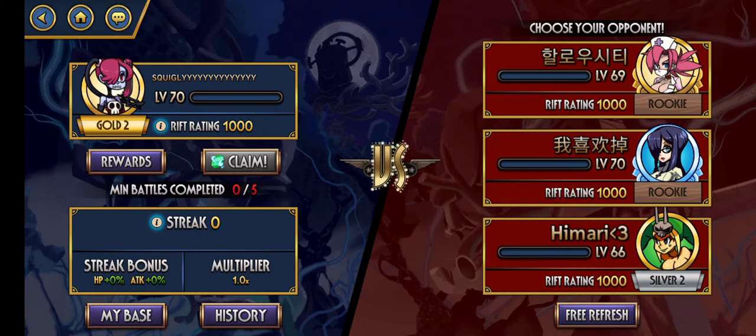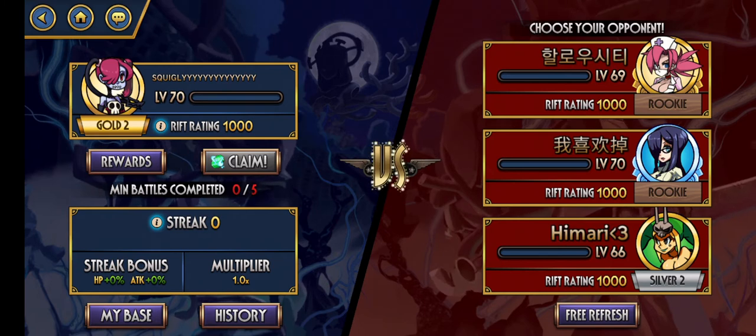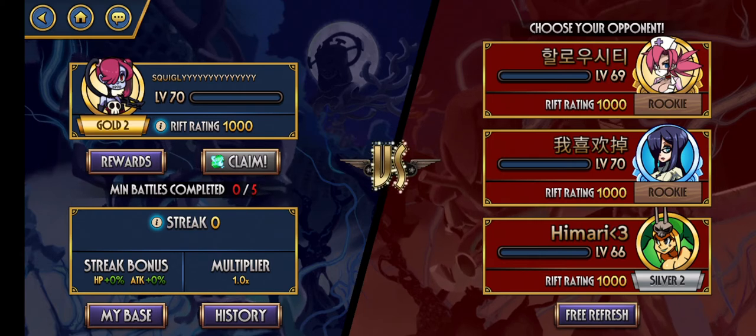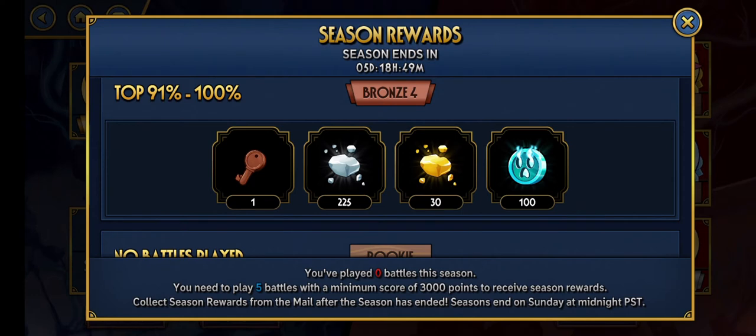Time to get into the juicy part of it. I would have done this on my smaller account to begin with, but I need to set up the full Rift base first and explain who I go with where and why. This is what Rift looks like as a menu — you have three opponents to choose from and you can click free refresh. For low-level players, if you challenge someone and lose, it's fine. No matter what, you're guaranteed Bronze 4 rewards.